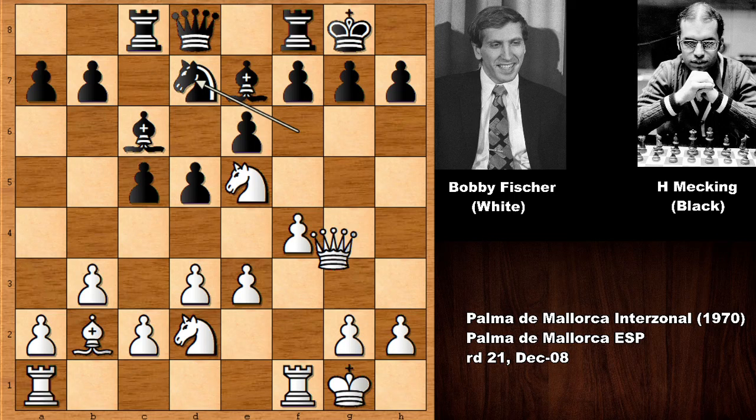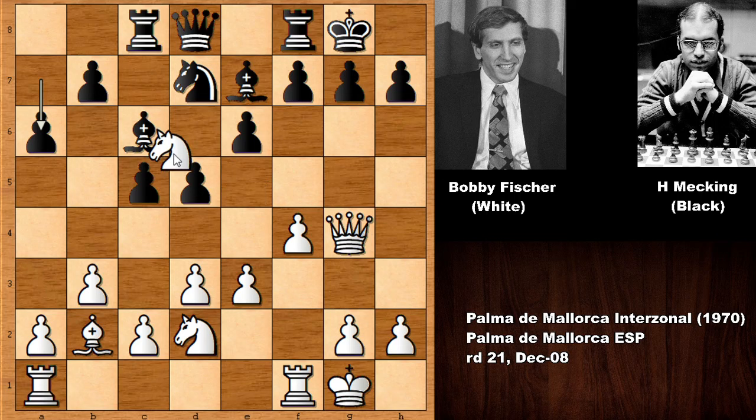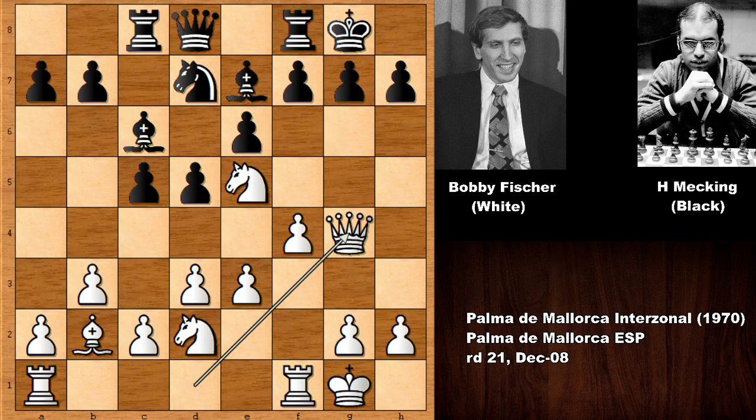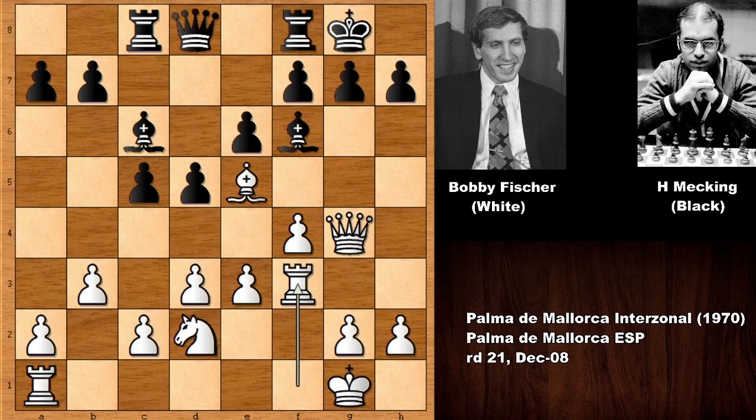Knight to d7, and Bobby Fischer plays queen to g4, threatening to capture the knight. If black plays a random move like pushing a pawn, white can capture the bishop, attacking the queen. If black then captures the knight, it's checkmate — a double threat. Queen to g4 eliminates the knight, then bishop takes on e5, and Fischer is threatening checkmate again. Bishop to f6, defending, and then Fischer lifts the rook up.